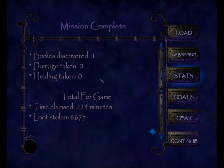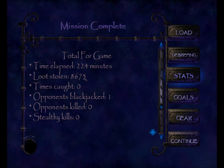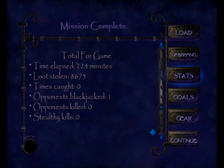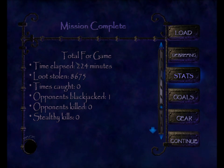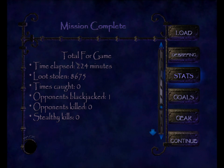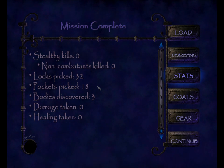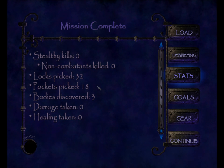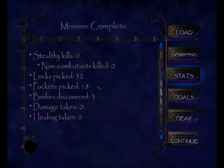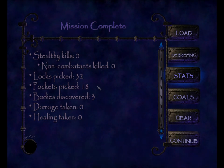Now the campaign totals — this is the only way to tease out what happens in a given day in the city. My campaign time so far is 224 minutes. Loot stolen is 86.75. Times caught: zero. Opponents blackjacked: one — that remains the innkeeper from the training mission. Opponents killed: zero. Stealthy kills: zero. Non-combatants killed: zero. Pockets picked: 18. Locks picked: 32. Bodies discovered: three — that's the one from this mission plus the two in day one from the brawl in the streets. Damage taken: zero. Healing taken: zero.